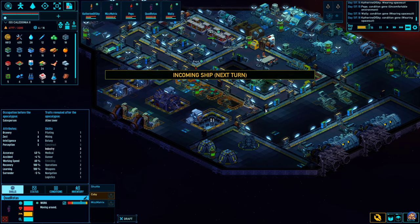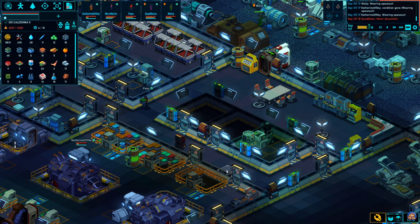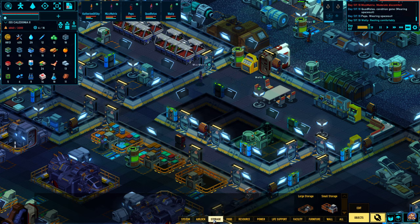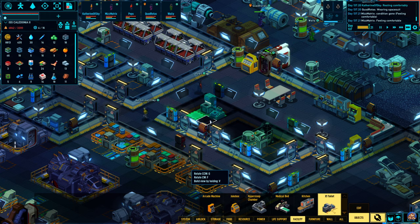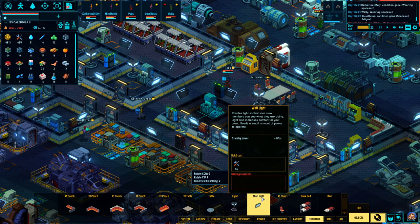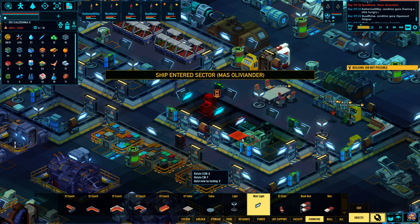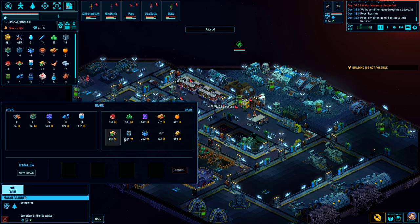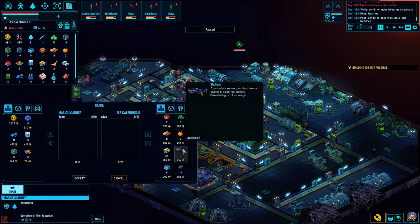Incoming ship, the Military Alliance. Yay, we got a new crew member! Speaking of which, I intended to build... where is that facility? Probably a toilet. And then we want to have a bedroom here. The M.A.S. Ollivander — do you have anything you want to trade? Probably not. I think we were the ones who traded all those things to them.